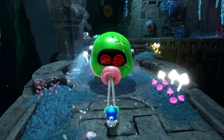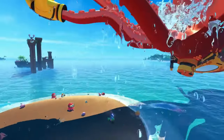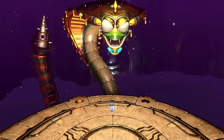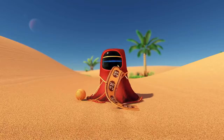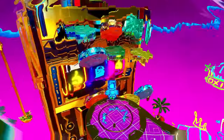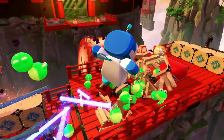Astro's Playroom isn't just about the past — it's a brilliant showcase of what the future holds for gaming on the PS5. The seamless loading times, thanks to the SSD, mean you're never taken out of the action. The game runs buttery smooth at 60 FPS, making every jump, slide, and punch feel incredibly responsive. And let's not forget the 3D audio, which makes you feel like you're right in the middle of the action.